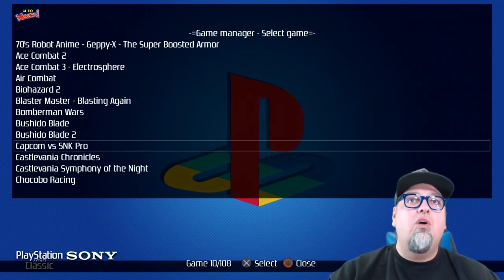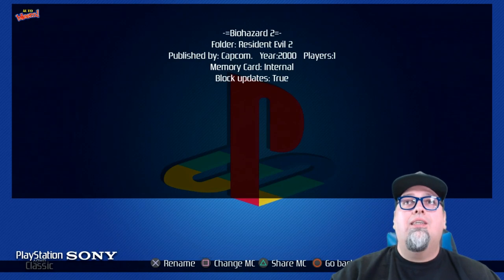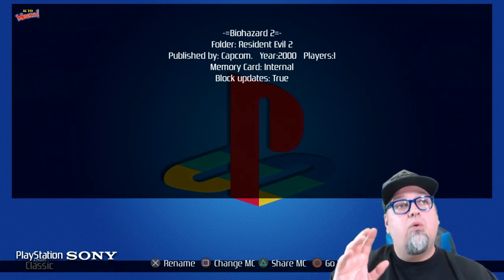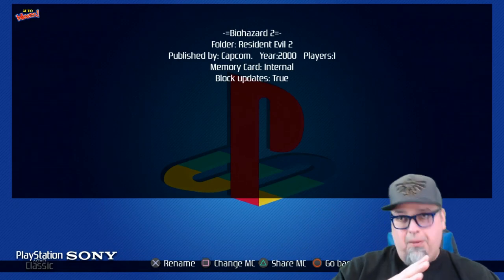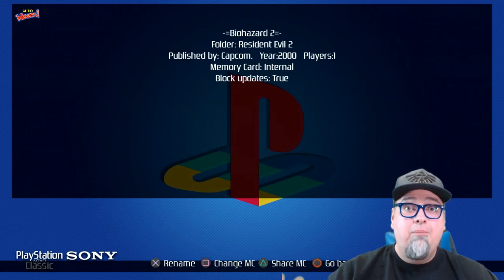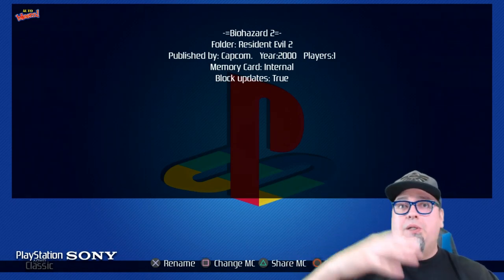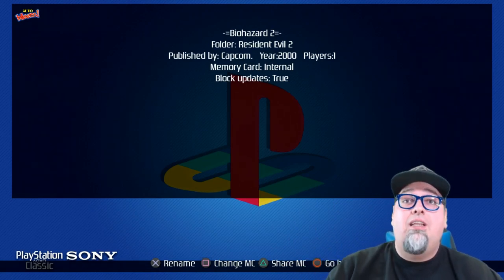These are the games we have on the system for the PlayStation side of things. You can go through and select a game — let's say Biohazard 2 — and it shows all the information. You can change the naming, the metadata, and there's a memory card manager. You can share the memory card between games, which could be important if those games share memory card files. Like the Armored Core games had stuff like that. I think that's damn sweet.